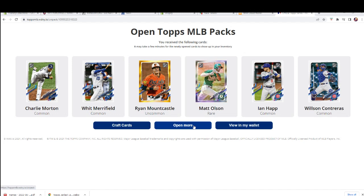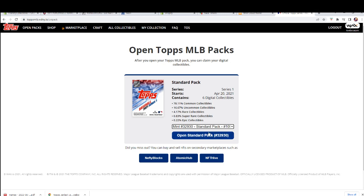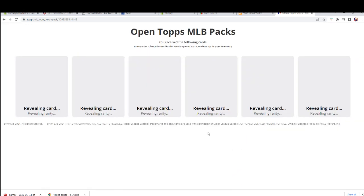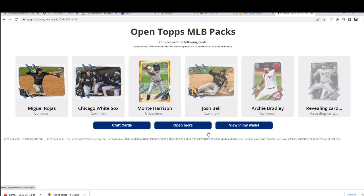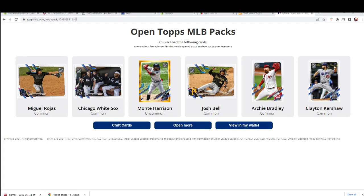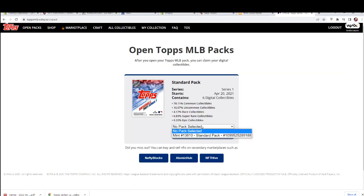Let's go to the next pack — let's see something explosive, I'm ready. All righty, we have Rojas right there, common for the Marlins. Team card — White Sox common. Harrison uncommon for the Marlins going out to Mr. Wheels. Josh Bell common, Bradley and Kershaw — common cards. Man, where's the super rare, the epic? Let's go, we need it tonight!